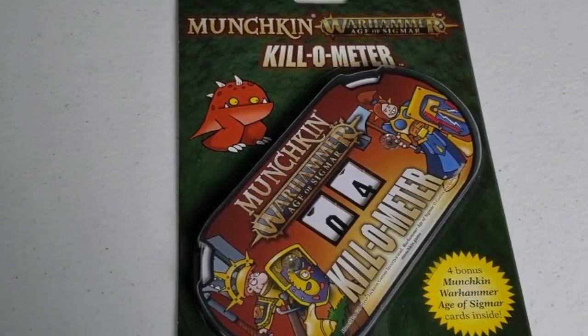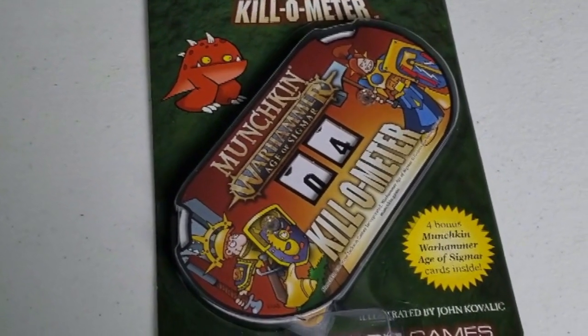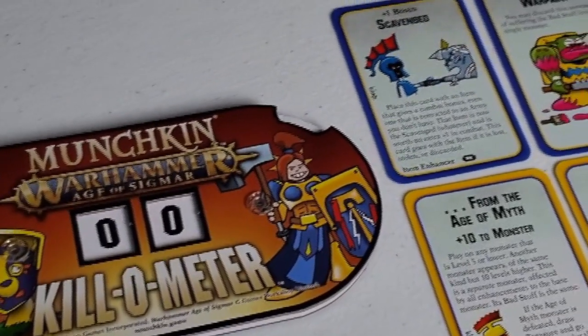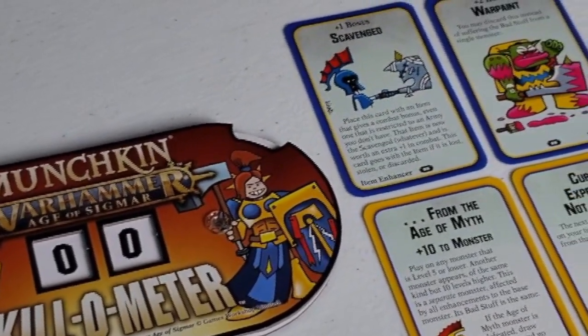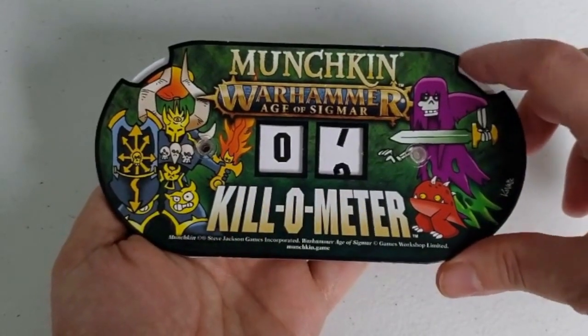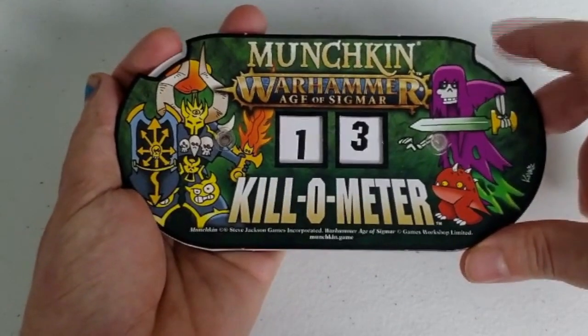Which brings us to our final item — also not really an expansion — the Munchkin Kilo-meter, a power tracker which helps players and monsters keep track of the ups and downs of their combat strength within each combat. As players start chucking one-shot items back and forth, typically in the potential final minutes of the game, it can be tough to keep track, but the Kilo-meter makes that a non-issue. It's probably actually pronounced 'kilometer,' but I think it's funny to say 'kilo-meter' and you can't stop me.